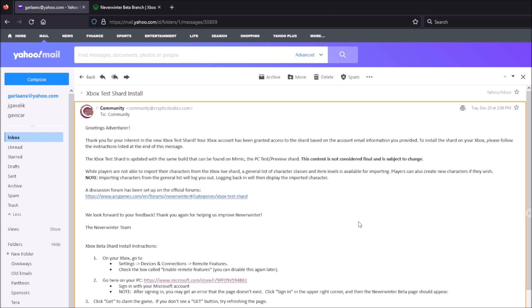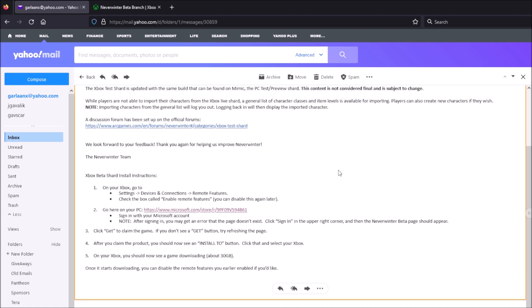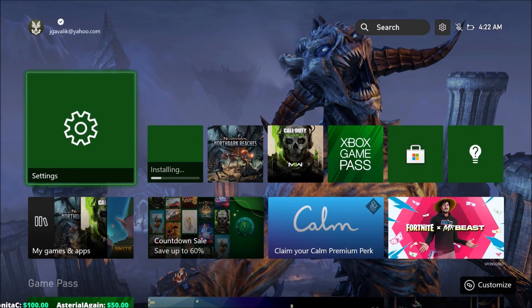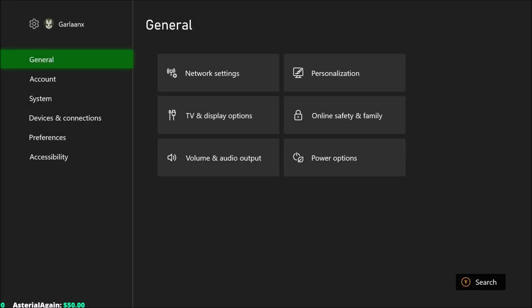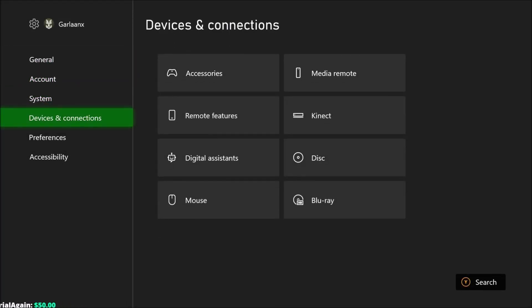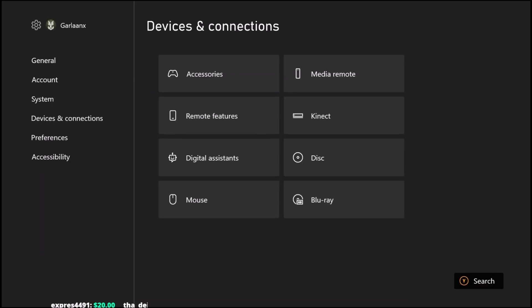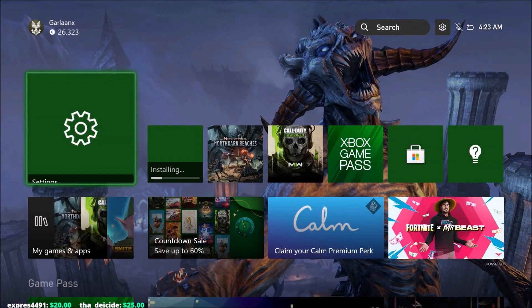I've been pushing Cryptic for years about the preview shard and the lack of things available — we'll get more into that later. For the install instructions: on your Xbox, go to Devices and Connections, and Remote Features needs to be enabled. Let's quickly switch over to my console. You go down to Devices and Connections, Remote Features — mine has always been enabled. If yours isn't enabled, you'll have to click that box. You can turn it off at a later date. As you can see, mine's installing right now.